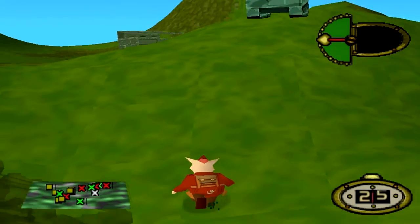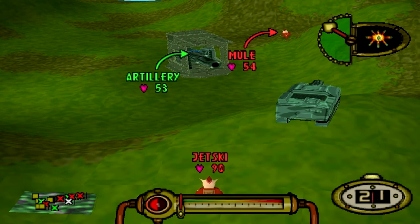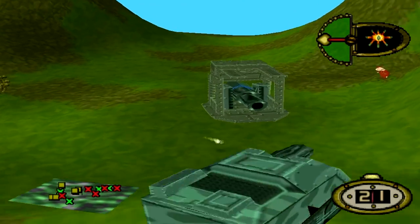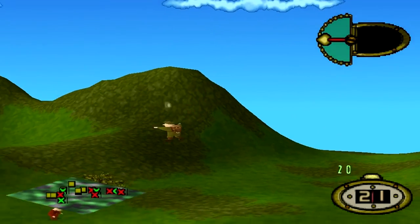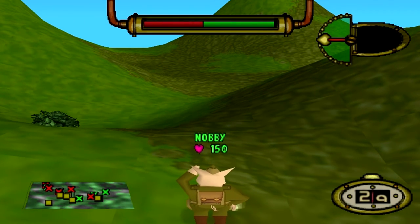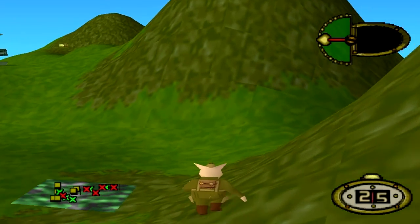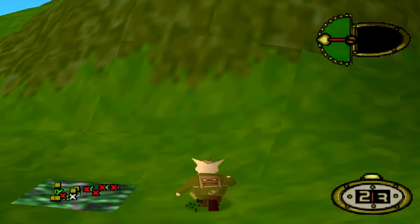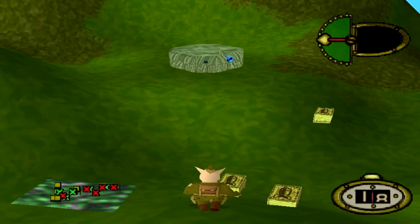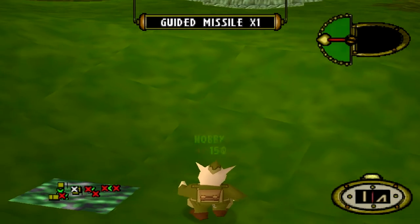We know the shrapnel grenade is very effective against vehicles, but what about using it against pigs? At a base level, the shrapnel grenade deals 30 damage and upon detonation releases multiple pieces of shrapnel that deal 20 damage each if they make contact. To many players, this weapon can be pretty inconsistent when dealing damage against enemy pigs, but today I'm going to show you how to deal a minimum of 70 damage.